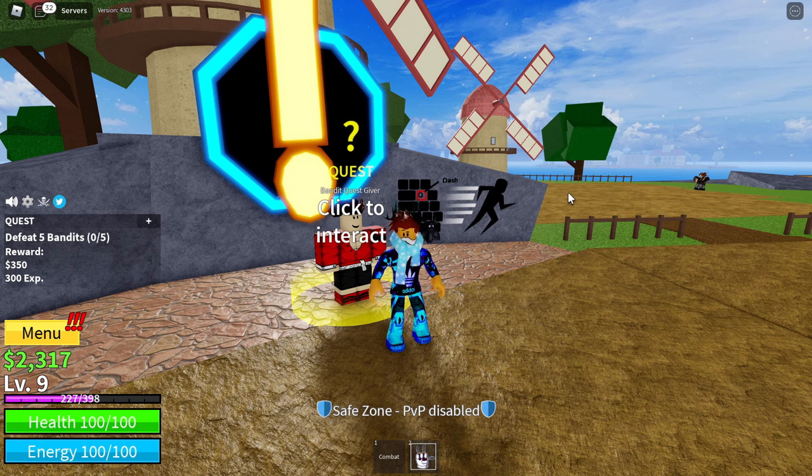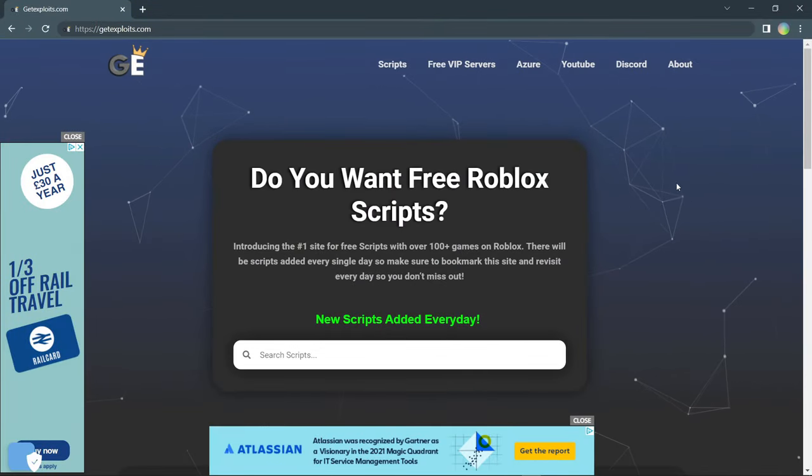To get the script, come over to the link in the description or search it on Google Chrome or whatever browser you're using - getexploits.com. I'd suggest searching it rather than going through the link. It will bring you to this site. Beware, there might be pop-up ads, so if something redirects you, just close that off straight away and you're good to go.